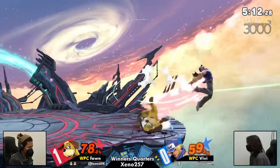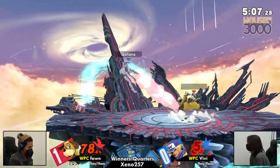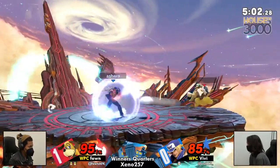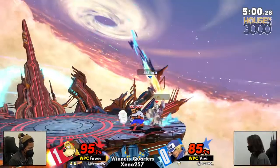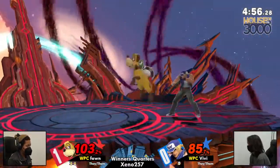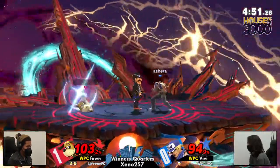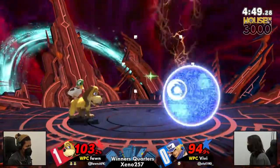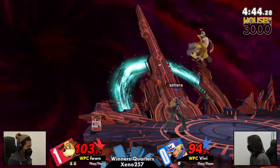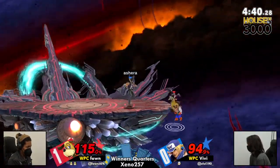Catching that jump but not getting that burn knuckle — it's unfortunate. VB's barely missing that falling Terry. That Terry on the power dunk just gives Fawn that extra bit of space and time to react to another option or scare VB into not pressing another button. Those little things add up, but they matter. Just seems like VB can't get those solid big hits to end this stock.